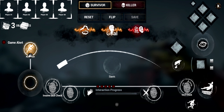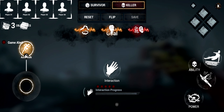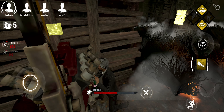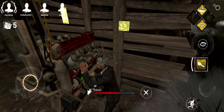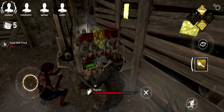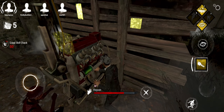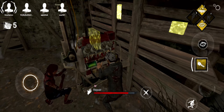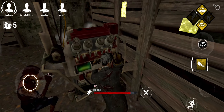I kind of got my survivor stuff back to normal, at least somewhat — at least like the joystick — and then my killer stuff's all reset, so I can no longer play claw mode. It's gonna literally take forever trying to get it back to what it was, because I had everything super fine-tuned for my preferences. Note to self: if you uninstall DBD, it will not save to your DBD account, only to your phone. Learned that the hard way.